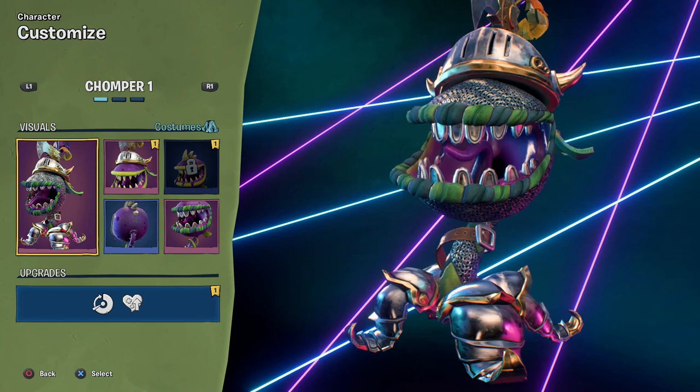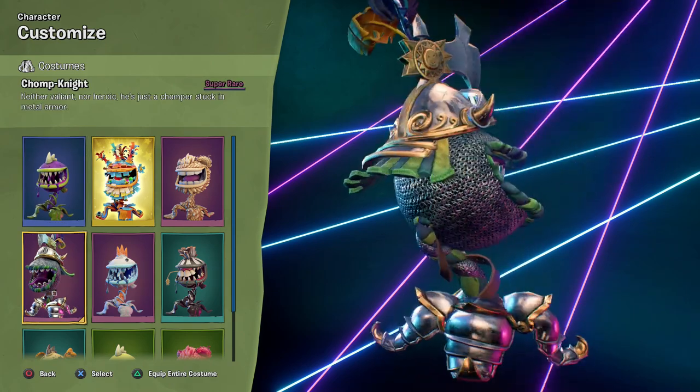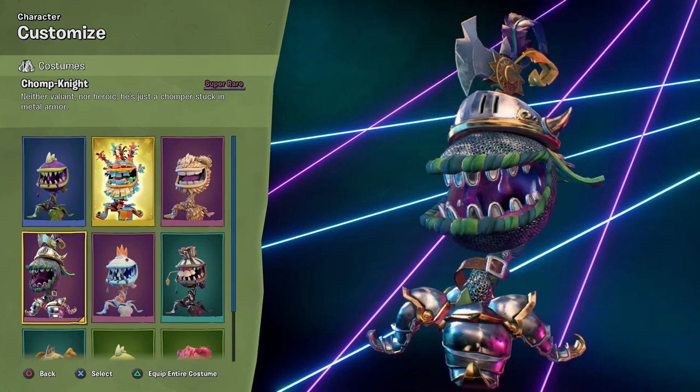Hello ZeeBird, welcome back to Plants vs. Zombies Battle for Neighborville. Today we're taking a look at the Chomp Knight costume, part of the holiday event — I forgot the name of it right now — for August. Chomp Knight: neither valiant nor heroic, he's just a chomper stuck in metal armor. The poor guy.